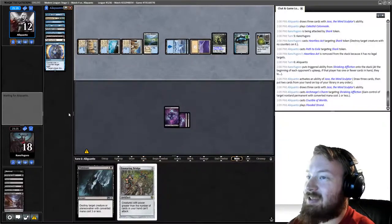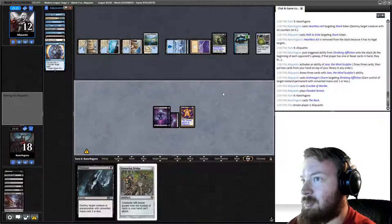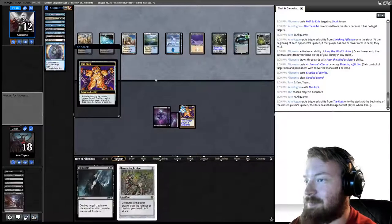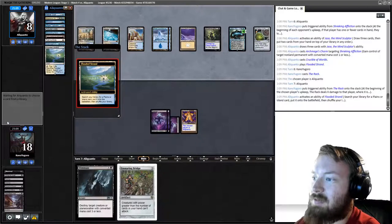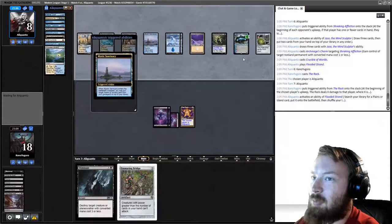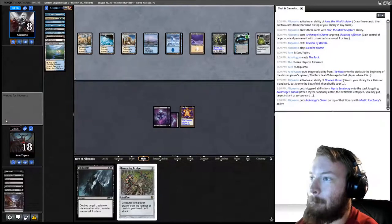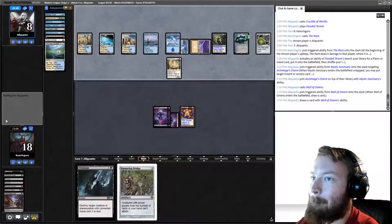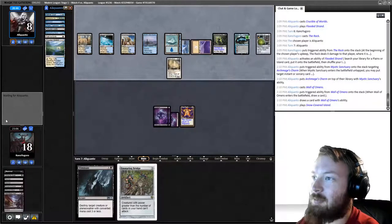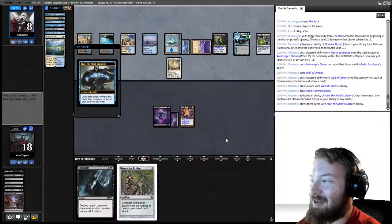We get the Rack back and play it. Our opponent is still going to take three damage every turn. Opponent cracks Flooded Strand — I don't know why they didn't Brainstorm first. That's why — Mystic Sanctuary. They're going to put Archmage's Charm on top, play Wall of Omens, draw Archmage's Charm, play land from the grave, and Brainstorm. I don't know if we can beat them stealing all of our Racks.